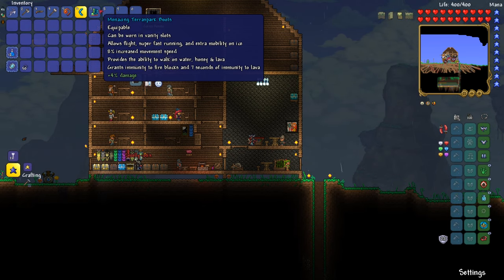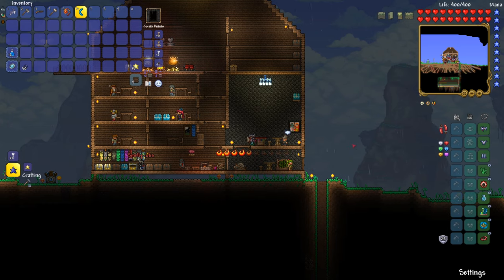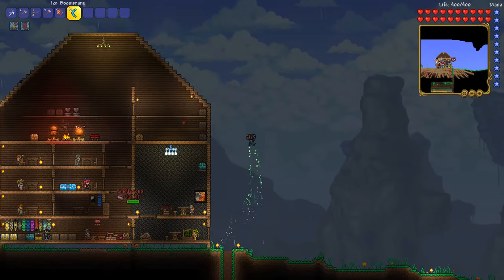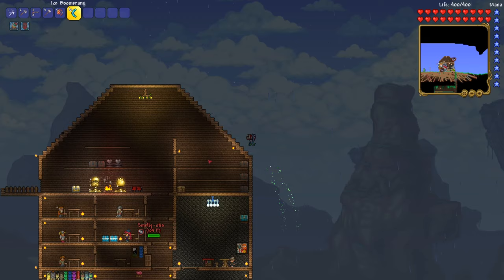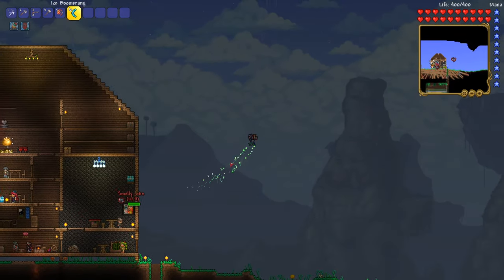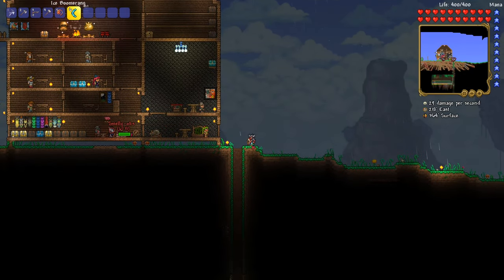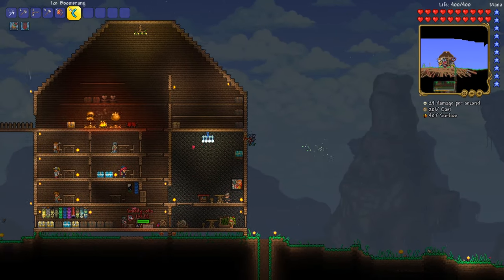Grants immunity to fire blocks and 7 seconds of immunity to lava. Previously, if you wanted to have the ability to not only walk on lava but also the extra mobility that the frostbark boots allowed, you had to wear both pairs of boots or swap them out. There's also a neat little visual effect — a green sort of trail behind them instead of the normal white cloudiness that comes with the specter boots and the frostbark boots. So this is a neat change that they've added.